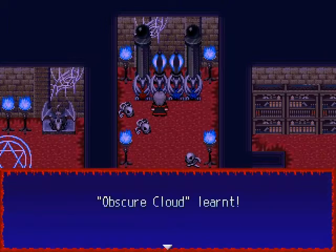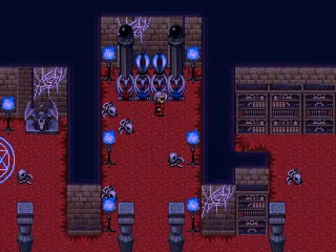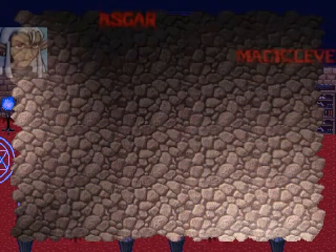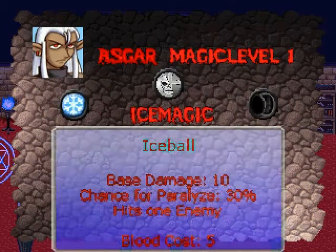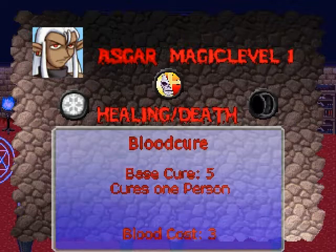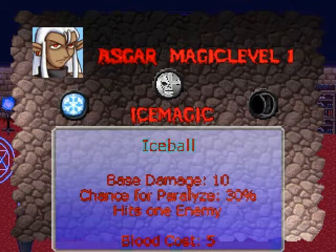Now we have our first spell there. In the center blue gargoyle, we get the magic for Asuka. He can have either ice magic, shadow magic, or healing/death magic. On level one you get blood cure, which cures one person — the cheapest and most cost-efficient healing spell there is. The other options are obscure cloud again or the ice ball spell.